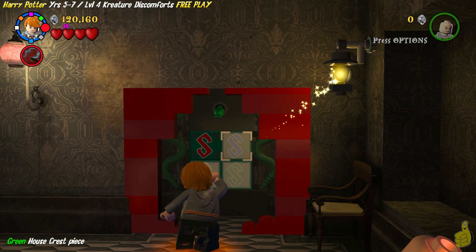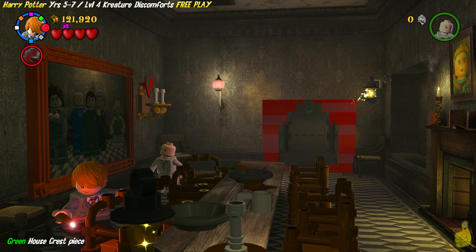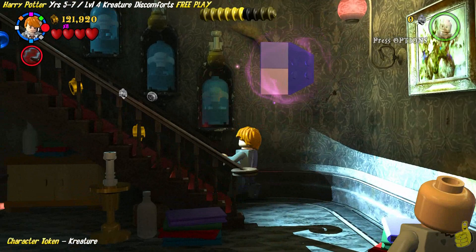We'll match it up. Luckily we had Ron — there are a couple of different versions of Ron, and not all of them have the ability to speak Parseltongue. You should have Harry or Ron or somebody. Luckily, the game actually tells you the abilities each character has right under their name when you switch characters. Once you get all three pieces into the painting on the wall, it kicks down the old green house crest piece.